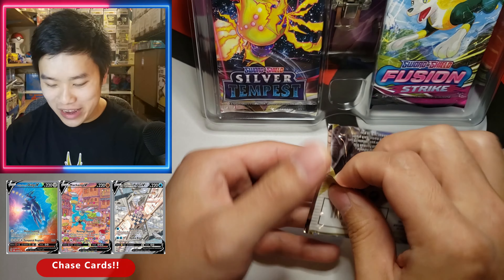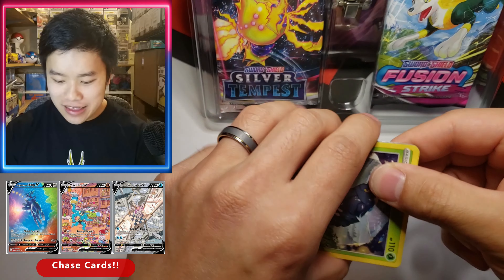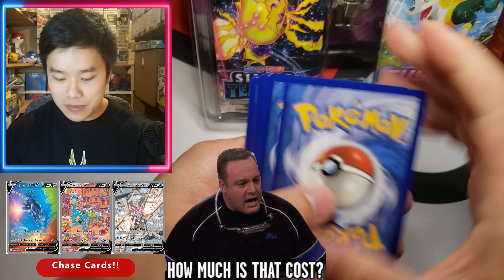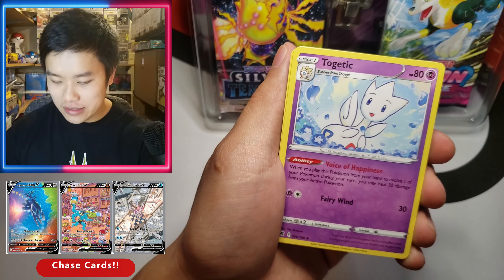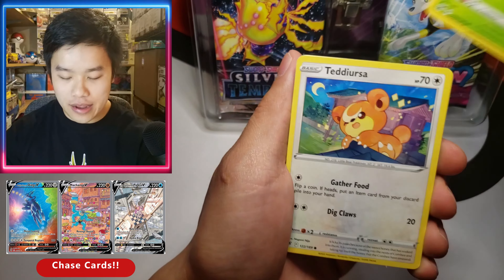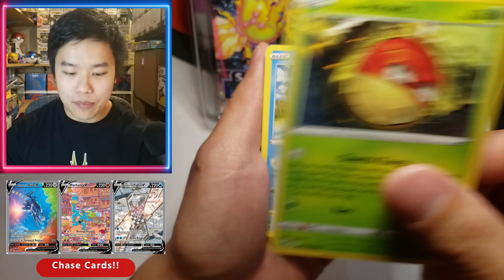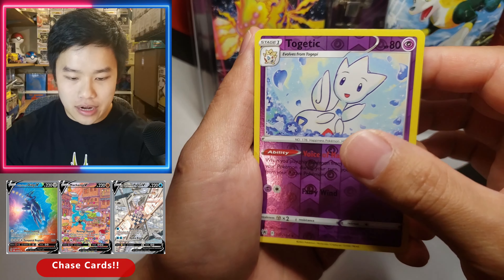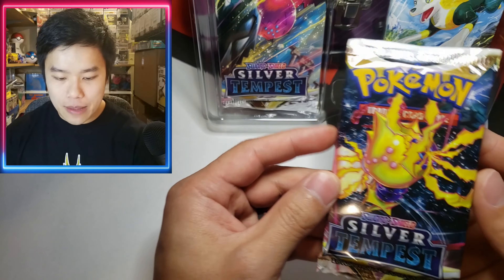I'm going to save that Fusion Strike pack for last, because I am chasing a very expensive alt art — the Gengar. I still have not pulled it yet. So let's get into this second Astral Radiance pack. We got Booster Ring, Roxanne, Heracross, Tatsugiri, Mantine, Voltorb — hey, we have that promo, don't we? — Basculin, Togetic (really love that Togetic), and our last card is a Vespiquen.